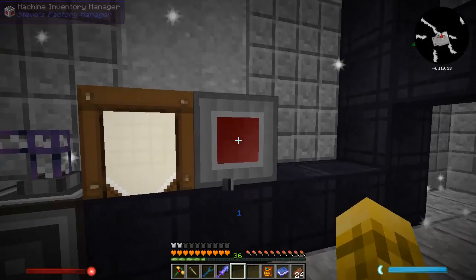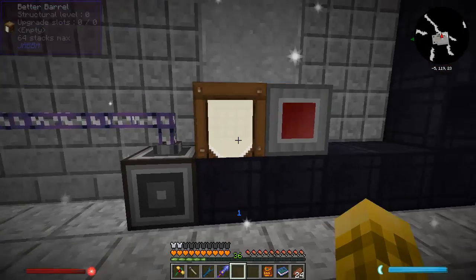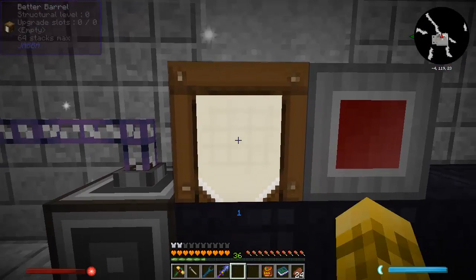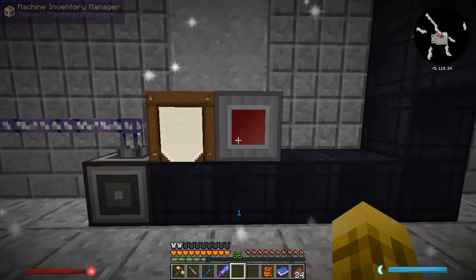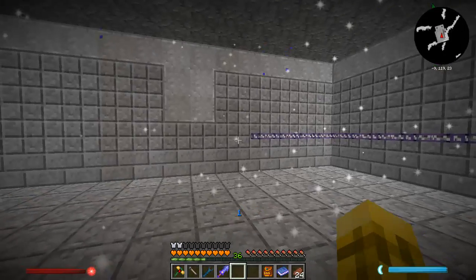Here's my controller. This interface will be exporting oak logs, and I'll be storing extra charcoal here if we produce any extra. I'm hoping this all works — I haven't done it in a test world. I just go in blind. I think of an idea and I go with it.